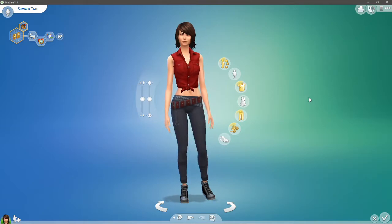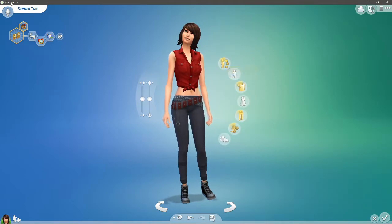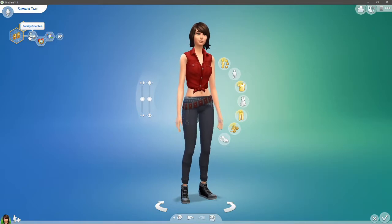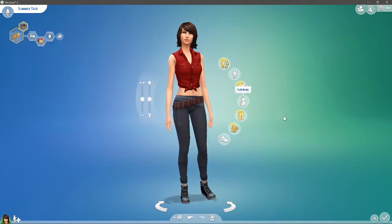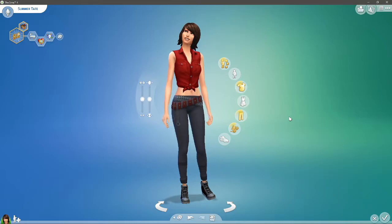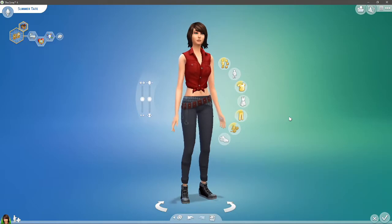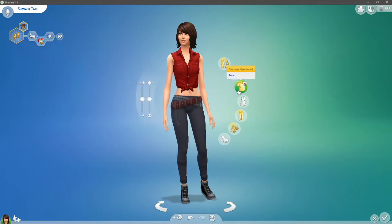So this is our main girl. She's got some great traits - she wants a big happy family, she is family oriented, an art lover, and she is creative. I just thought she might need a good way to get income, and painting is one of the best ways to do it.